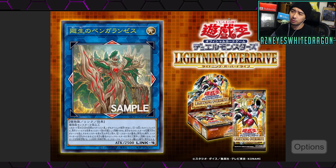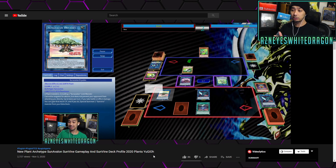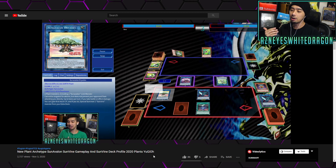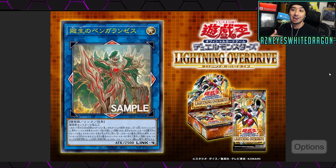Maybe we'll get even more plant support in the future to make it even better. If you guys want to see how the deck plays without this card, you can do some pretty cool things — you can get an insane amount of attack, like 4K beaters. But at the end of the day, big attack stats alone are not going to win the majority of Yu-Gi-Oh games. At least plants are getting another boss monster that technically other plant decks can use as well. Hopefully we'll see a return of plants in Lightning Overdrive.